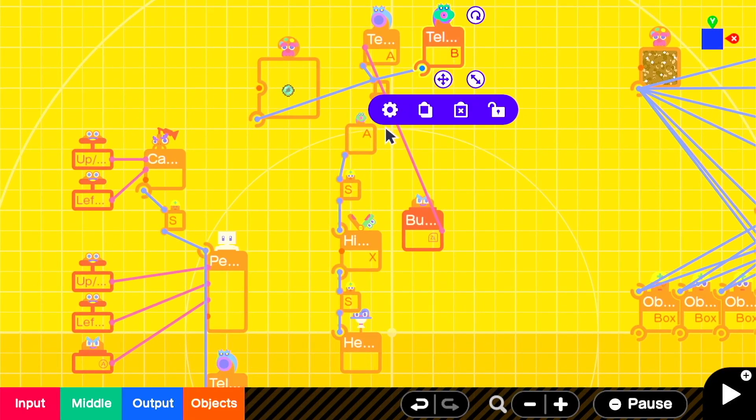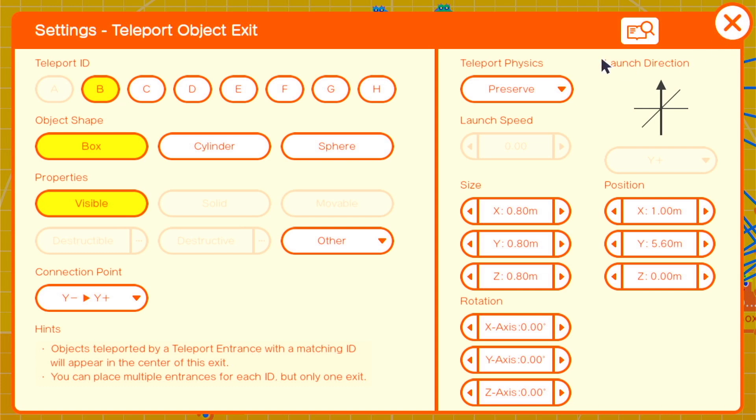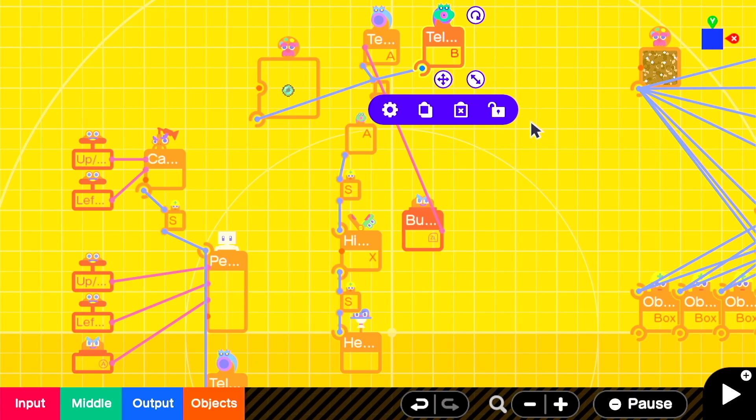On the exit, we'll attach it to Y negative, Y positive, so that it is above the pearl whenever it hits an object. And in this case, I'm going to reset physics and apply a small upward force on the Y positive to help the player reorient their position once they land somewhere new.